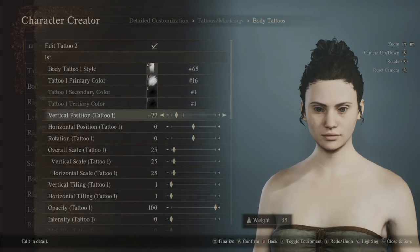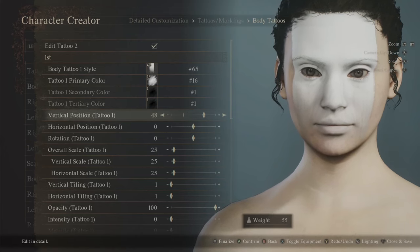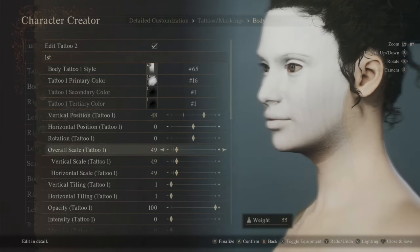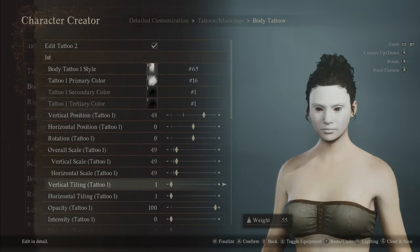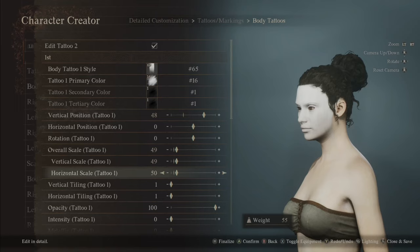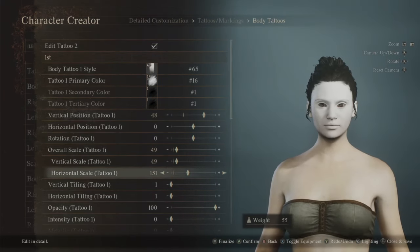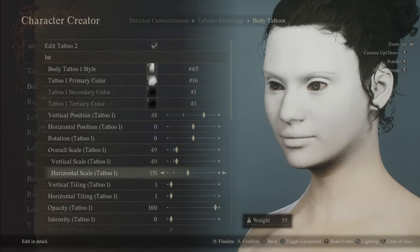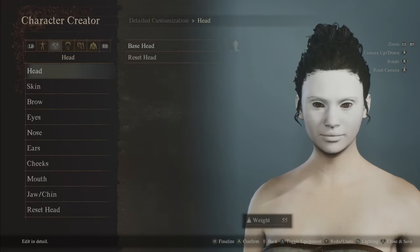Move the vertical position up all the way to the hairline, then make the overall scale big. She's going to have some lines on it too, which looks kind of cool. Adjust the horizontal scale — I'd like it to go over the ears, and that's cool. It does have that porcelain kind of look because you can just see the skin color through it. Now we're going to go over to the eyes.